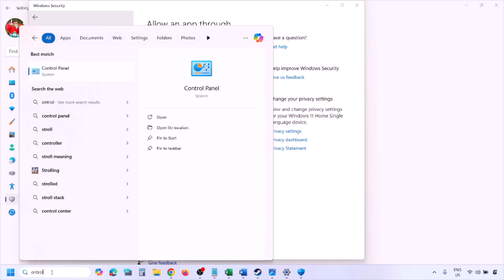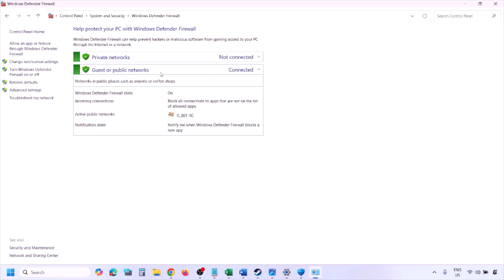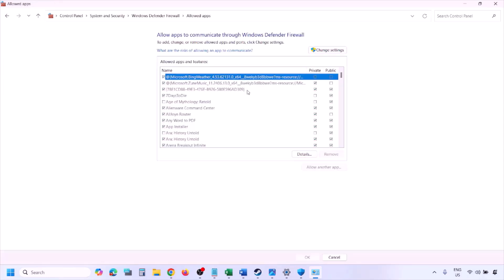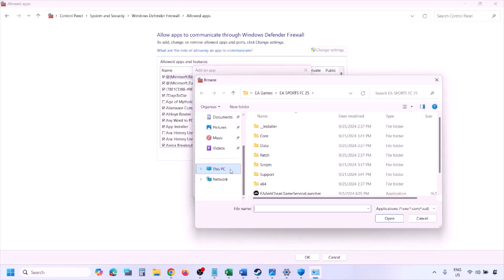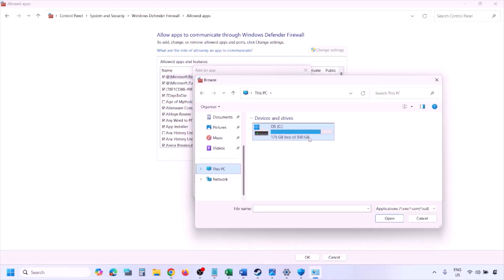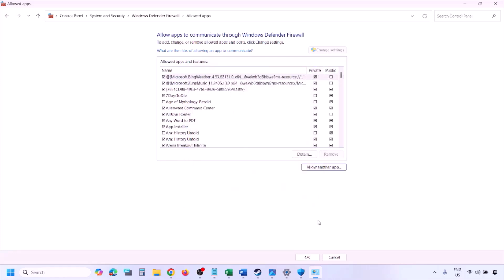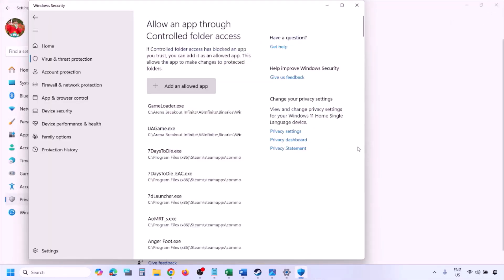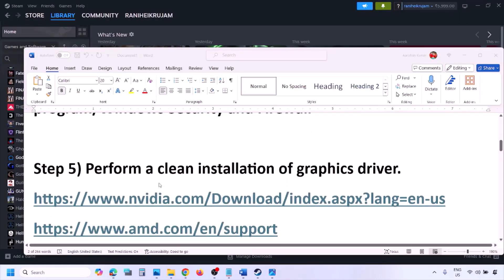You can do the same thing in the Firewall. Type Control Panel in the Windows search box, go to System and Security, then Windows Defender Firewall. Click Allow an App or Feature through Windows Defender Firewall, click Change Settings, then Allow Another App. Browse to the game installation folder, select the game EXE, click Open, then Add. Once added, click OK and launch the game to check.